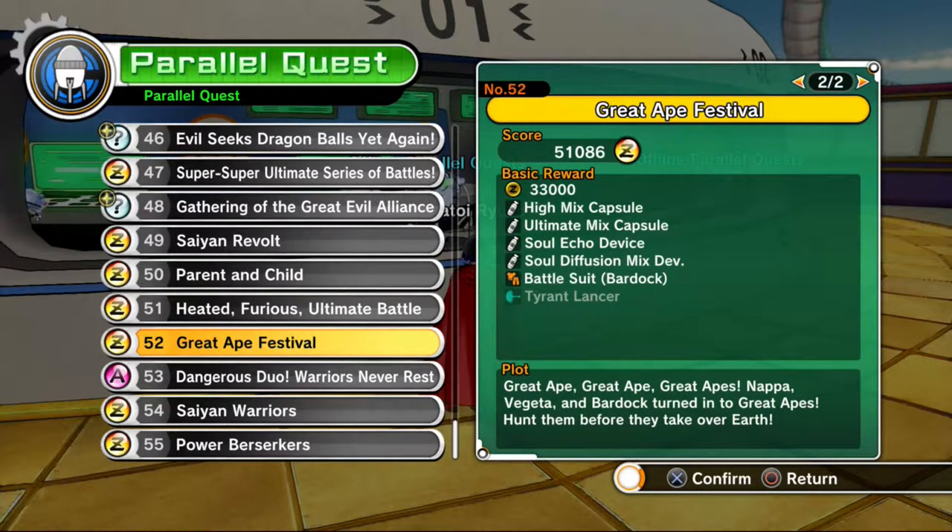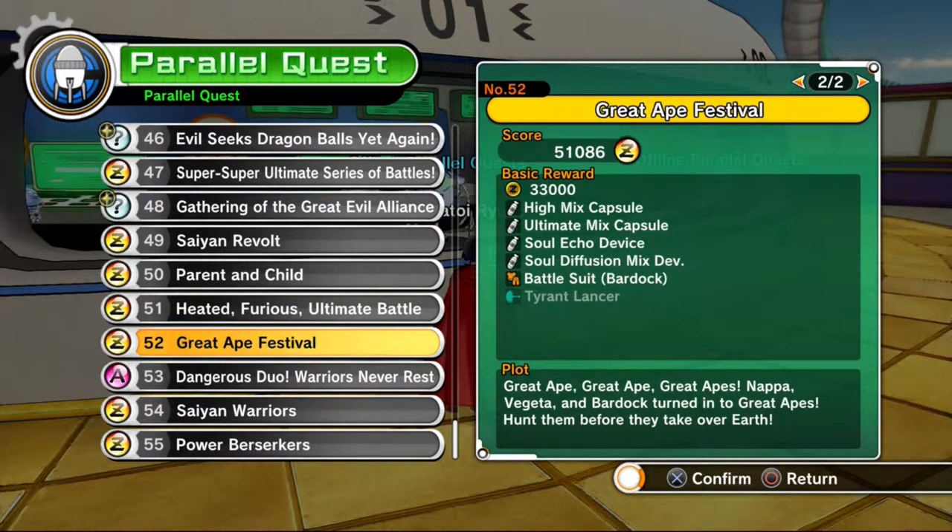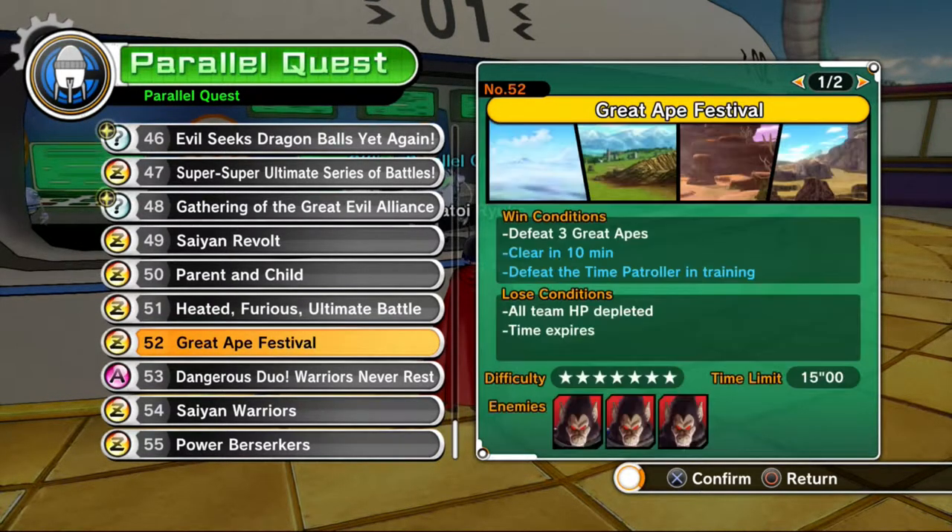This mission is a weird one in my opinion — fighting great apes, I don't think it's very fun. They're kind of easy and kind of bland. To get a Z rank you have to do things a little bit differently. If you want Bardock's battle suit you can try to get that from this one, and there's also Tyrant Laser. Anyway, let's get started.